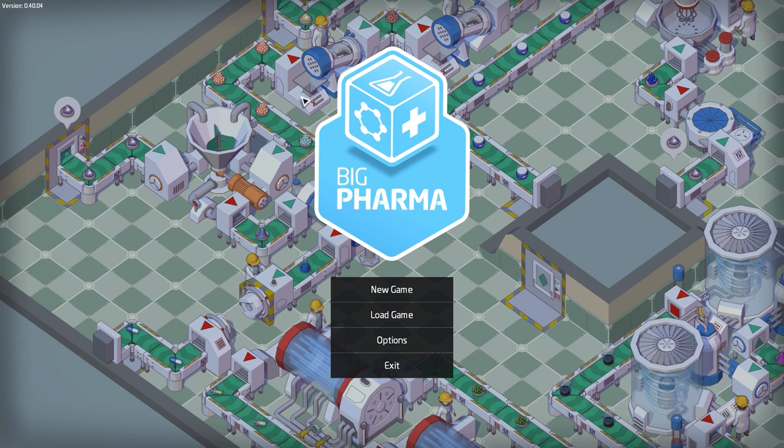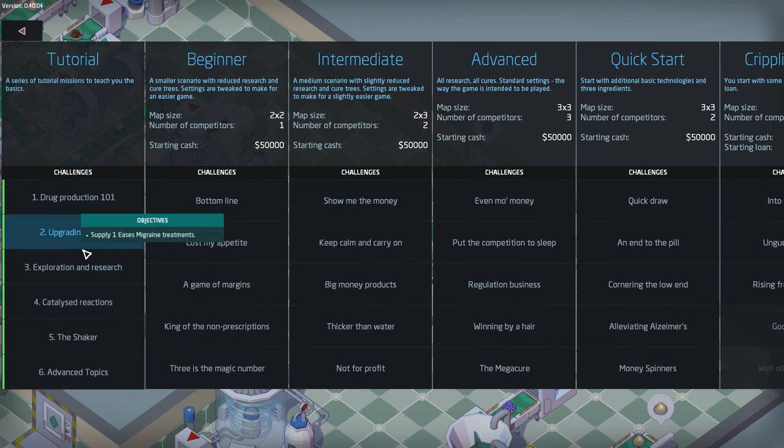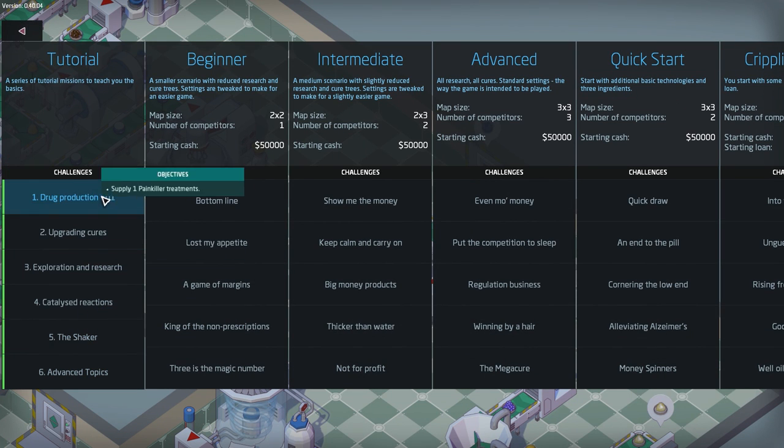I've played through the tutorial of this so I'm a little bit familiar with the game, but I haven't played very much in the main game. So we're going to start a brand new game here and explain some things as we go. I did all the tutorials as I mentioned. It doesn't look like it saved my progress, but we will go with beginner here.